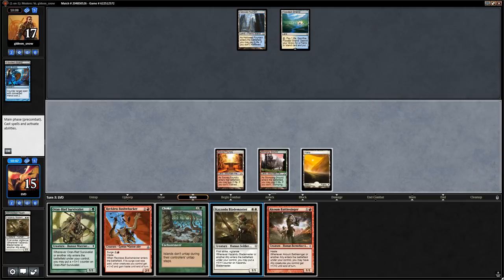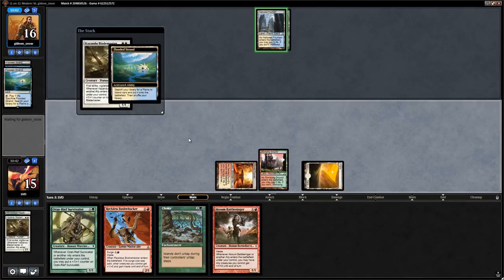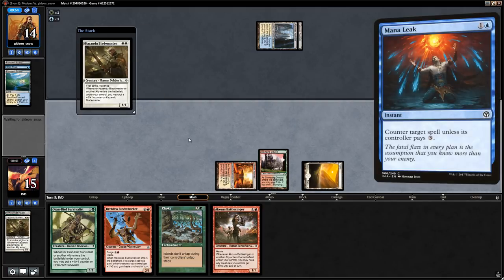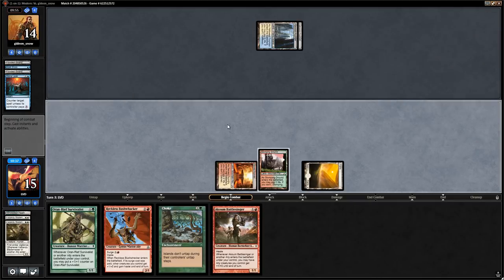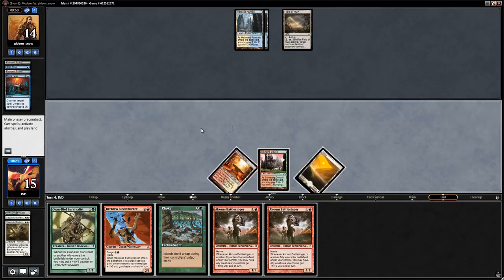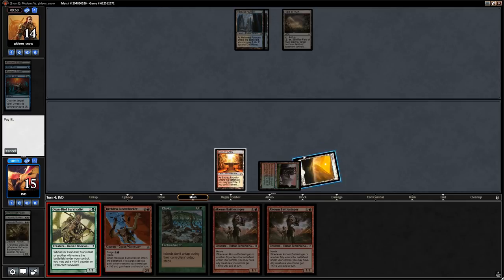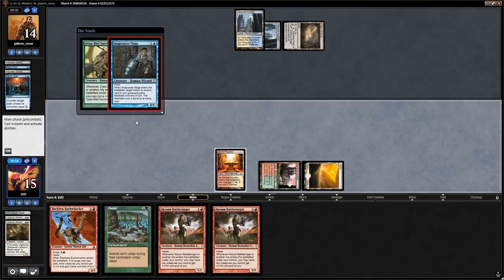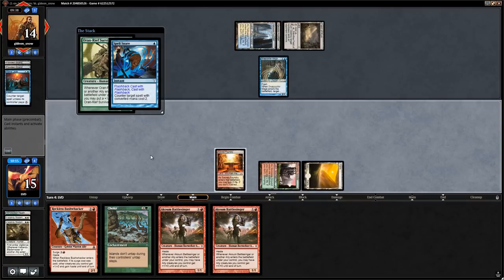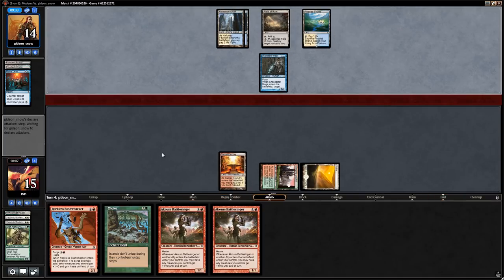We play a second Blademaster. Opponent fetches another Hallowed Fountain and uses Mana Leak. Choke is looking better every second. Opponent casts Gideon. We consider double Battlesinger but just play Choke — opponent gets all those islands locked down.